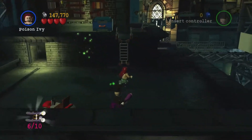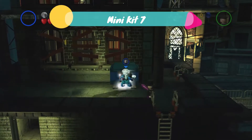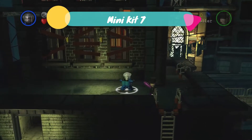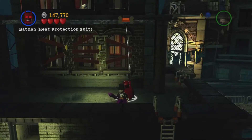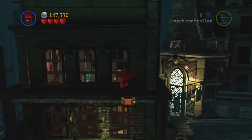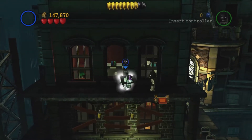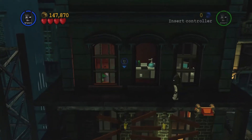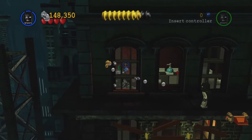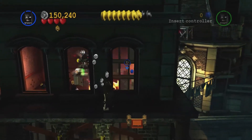I'm going to choose Poison Ivy just to reach it. Just north of the previous minikit we need someone with super strength, so Mr Freeze will do. He will pull that and throw it. Now we need Batman or Robin to grapple up to the top, smash a window, kill the enemies that are there, and once inside go to town on everything in here. The minikit will spawn.